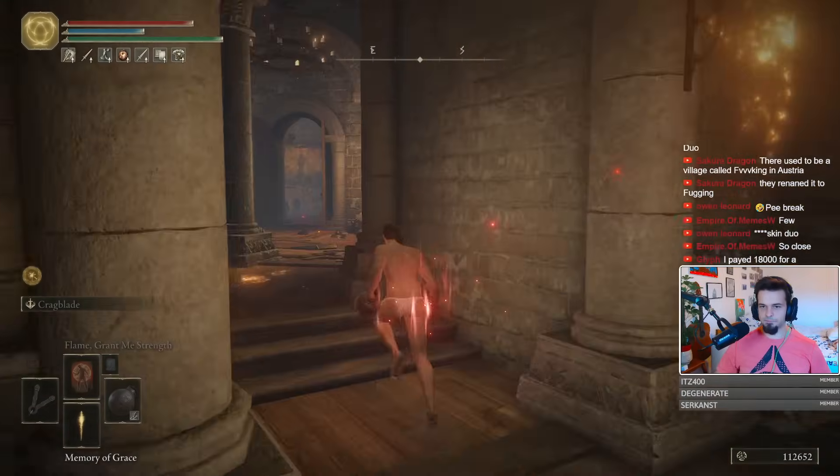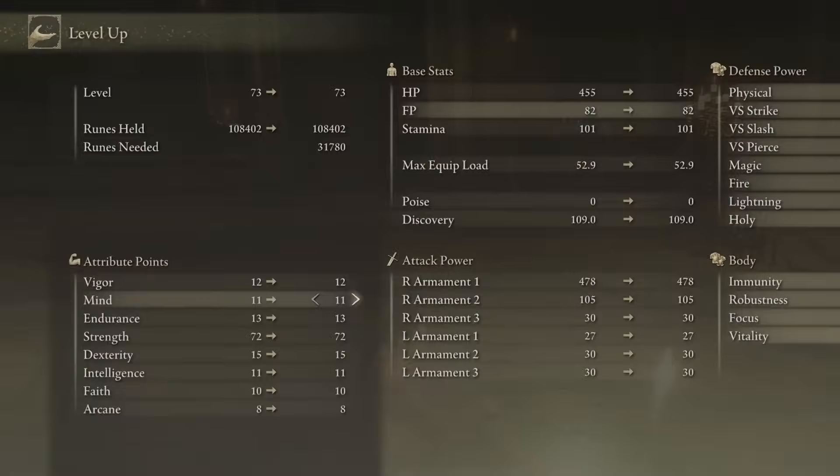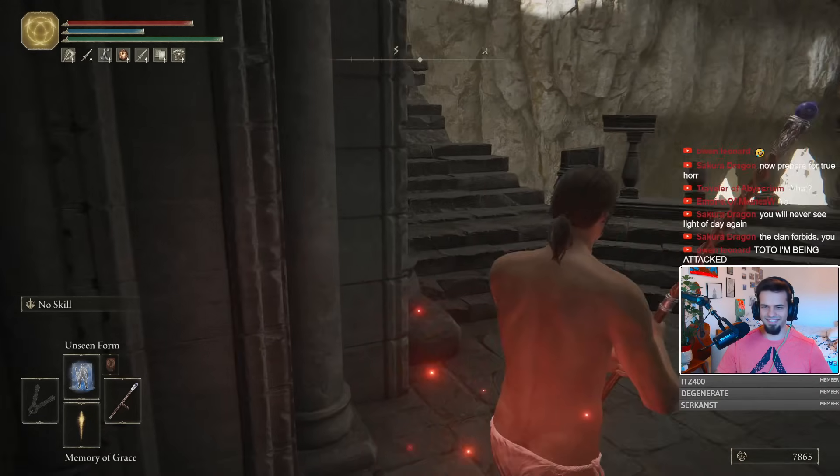Before the next fight, we swing back to the Round Table to upgrade our Iron Balls to the maximum. I haven't really talked about the build I'm rocking, but that's because it's literally just a pure strength build. At the end of the run, you should be having 85 pure levels into strength.